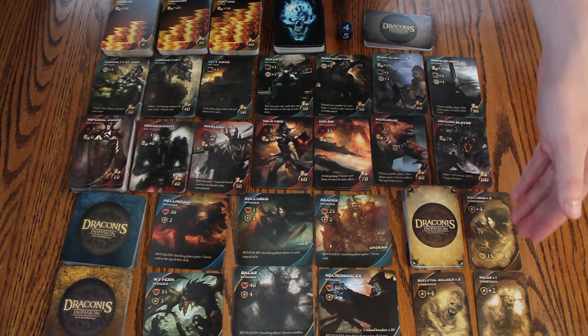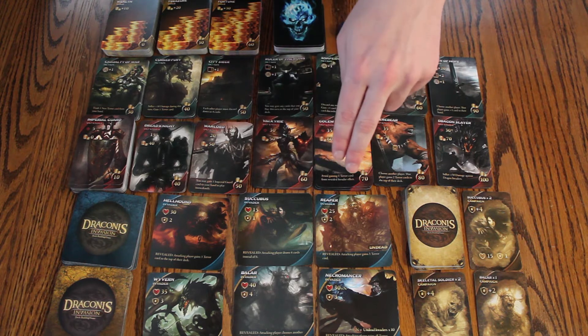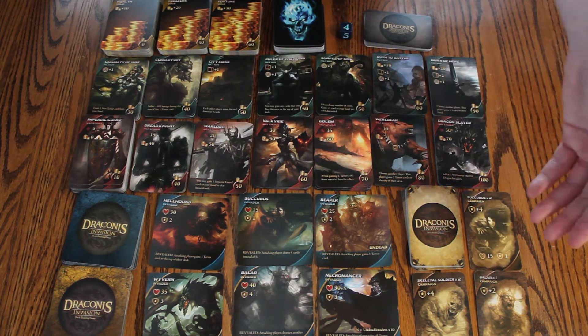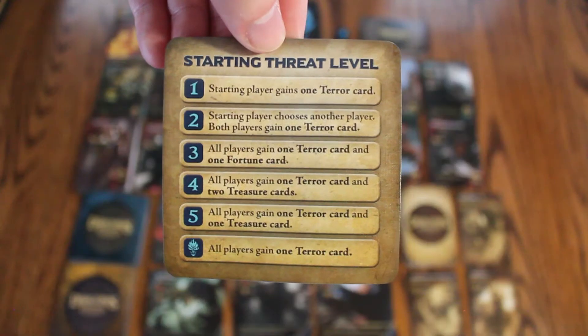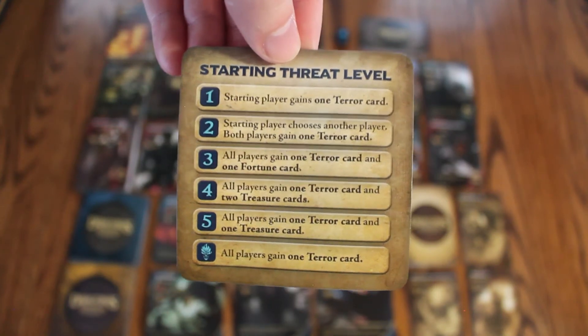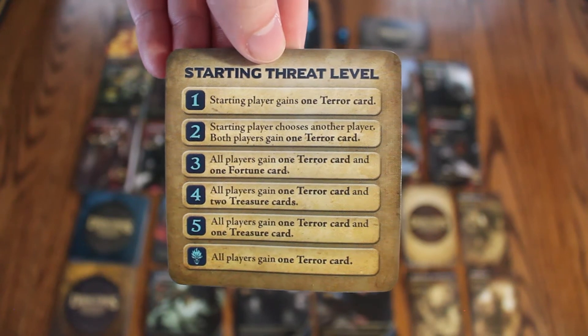Beside the invaders you have your campaign cards. These are cards that will tell you which invaders you want to defeat and give you more glory points for doing so, and they will be available for taking on your turn. To begin the game, all players roll the terror die and whoever rolls the highest goes first, and then rolls the die again to set the starting threat level.